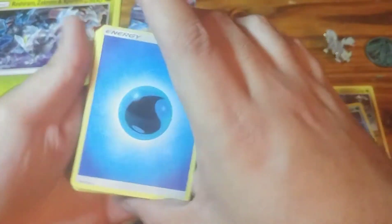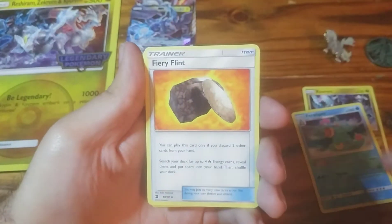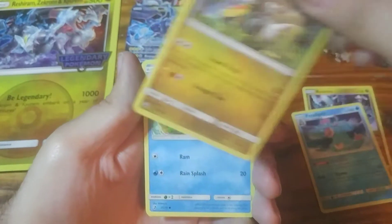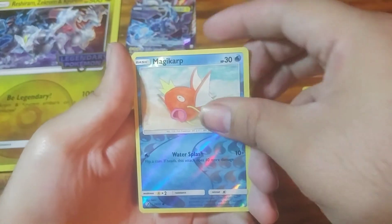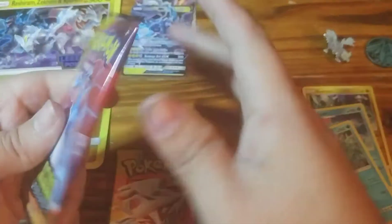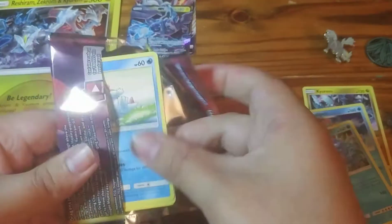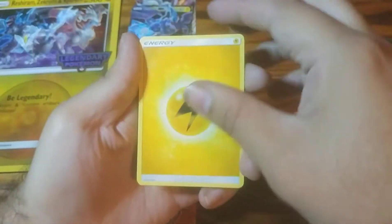Pack three. Water, Turtonator, Shelgon, Fiery Flint, Swablu, Charmander, Hakamo-o, Wooper, Torchic, Reverse Holo Magikarp, and a Holo Gyarados. So three Hollows — half of it. Hopefully we get at least two GXs, or Secret Rares, or Full Arts. I'd be happy with two.